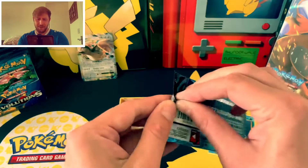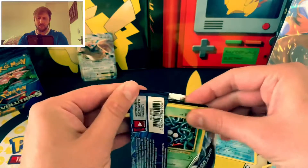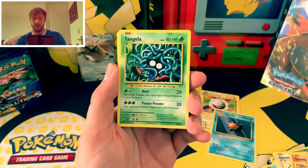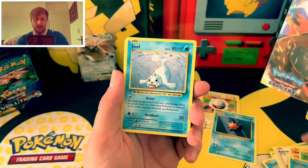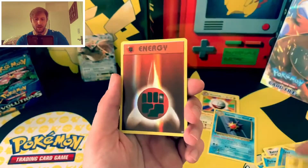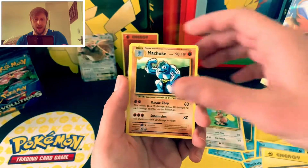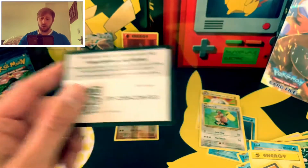Blastoise pack. Give me something good please, preferably a Charizard. I'm missing the Charizard full art and I'm missing the Mega Charizard EX as well — I'd love one of those. Tangela, Poliwag, Seal, Magikarp, Energy, Reverse Fighting Energy, and behind that is a Farfetch'd — Non-Holographic Rare. Machoke, Venusaur Spirit Link, and the code card there.